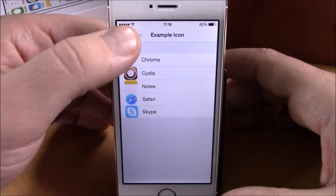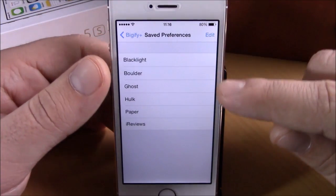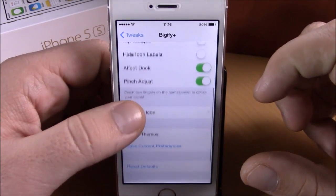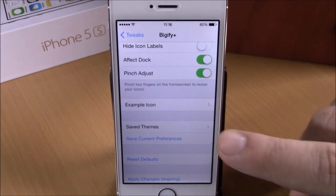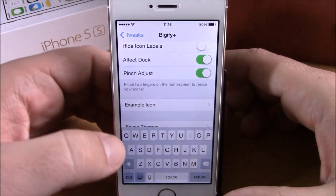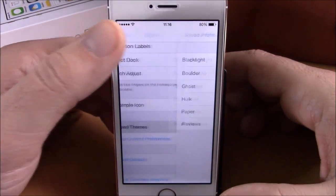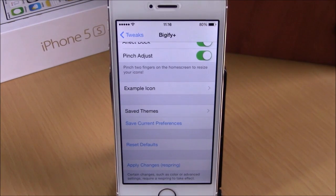Under Saved Themes, you have some themes that came preloaded with this tweak and you can launch any of them from here. Lower down you can save your current configuration — just hit Save Current Preferences, enter a name, and you'll find it under Saved Themes to launch any time. Hit Apply Changes to respring your device and apply all the changes. You can download Bigify+ for $2.00 from the BigBoss repo.